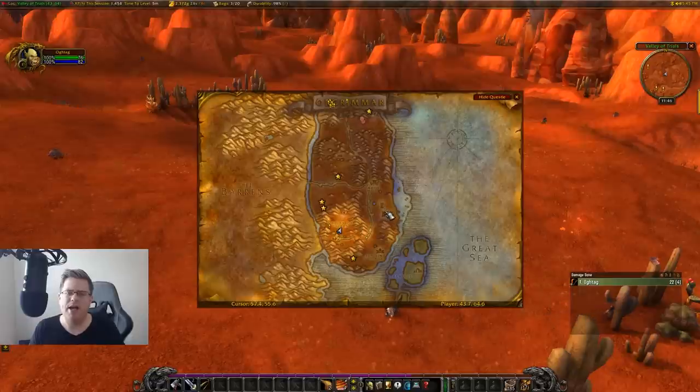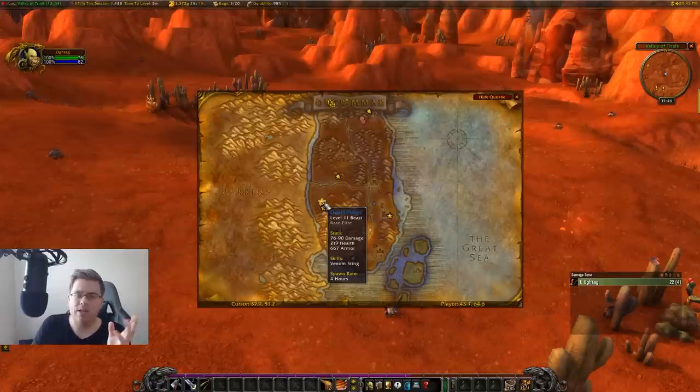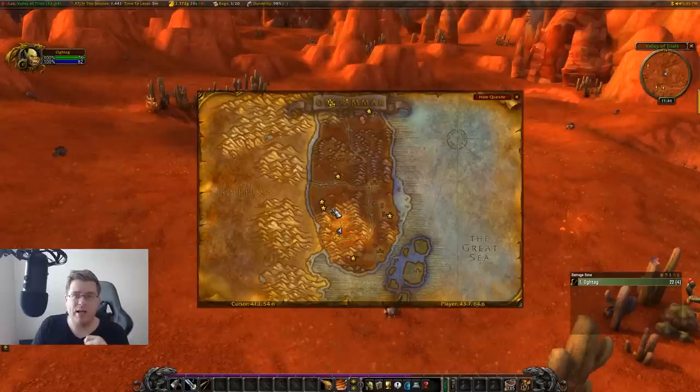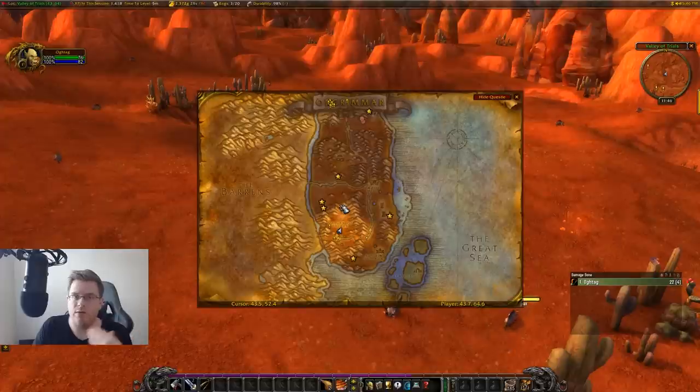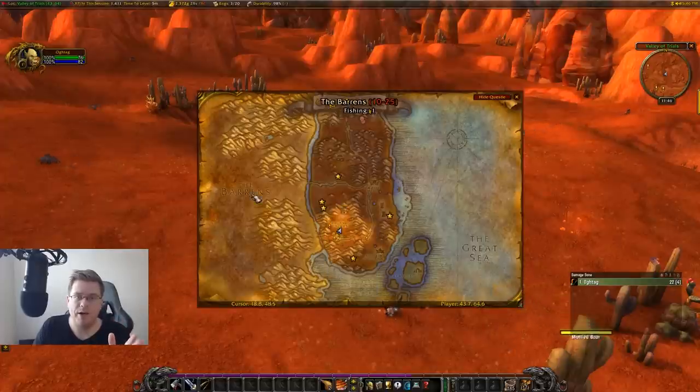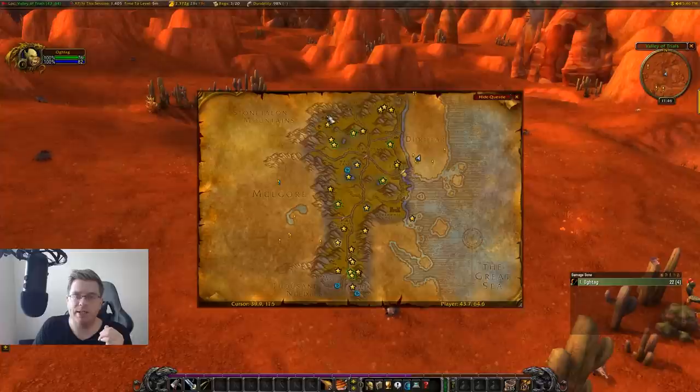Stay in the cave until about level six, then go over to Tiragarde Keep until about level eight, then go over to this Razor Mane location. Razor Mane is a hyperspawn — you might have seen it on stream when I was boosting tunes. You can just kill mobs over and over in this location and they'll keep spawning incredibly fast. Once you finish there, go up to the harpies in the top left of Barrens — you could stay there until level 20 killing harpies, it's very fast experience.